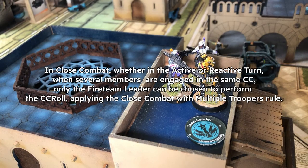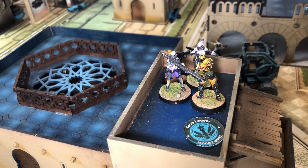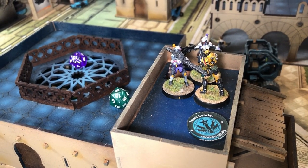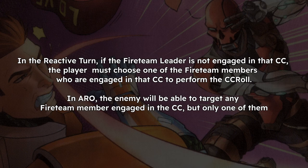If multiple troopers from a team are engaged in close combat, only the fireteam leader actually makes the close combat roll. Remember that every allied trooper engaged with the target provides a bonus burst to the CC attack — that's just how close combat normally works. In the reactive turn, if the fireteam leader is not engaged in that melee, the player chooses one of the fireteam members that is engaged to perform the CC roll.